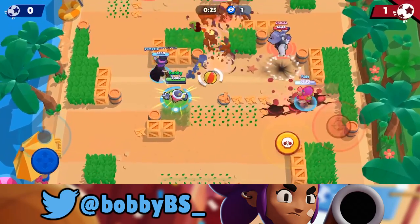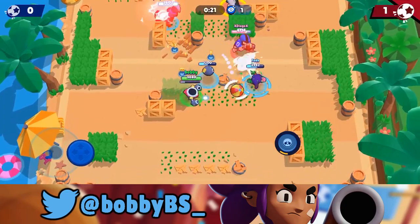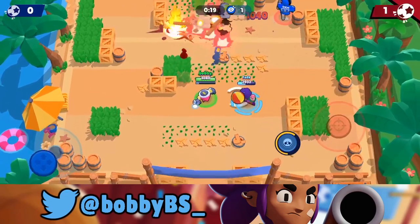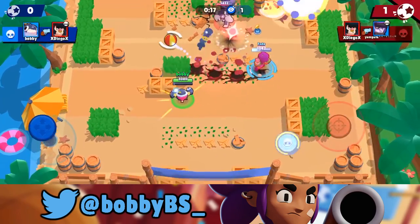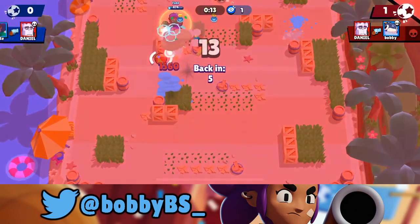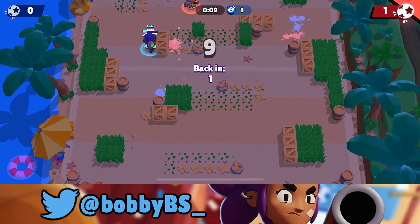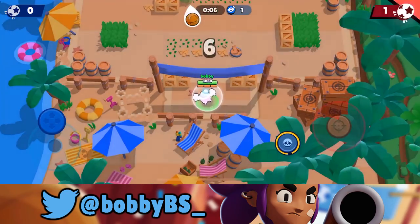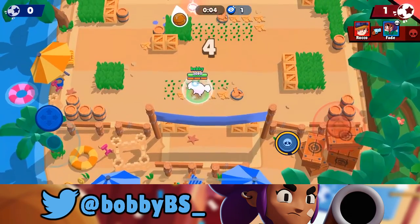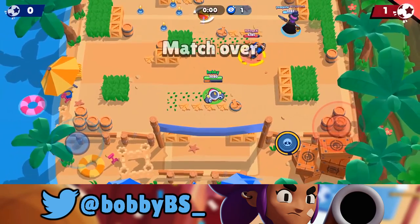The ball comes right to us, knocking back our super — but the super still hits and takes them down to one shot. We get that kill, and with Rosa still alive and 10 seconds left, Yump is not alive. It's going to be a GG — five, four, three, two, one. Although we lost, I'm not that disappointed — let me tell you why.